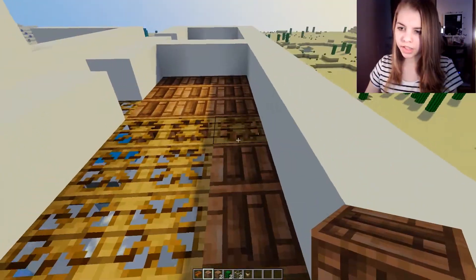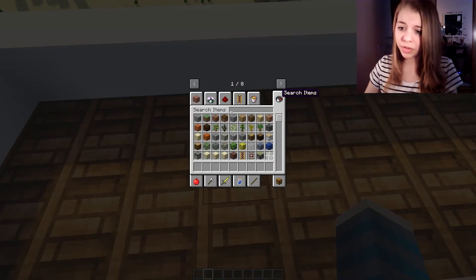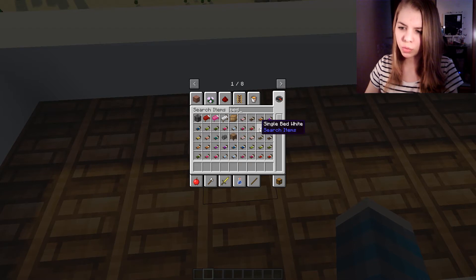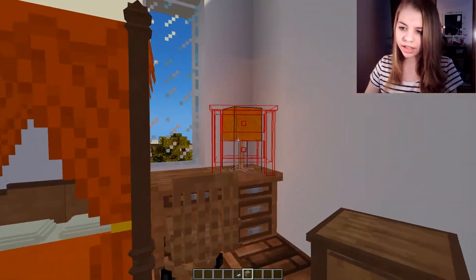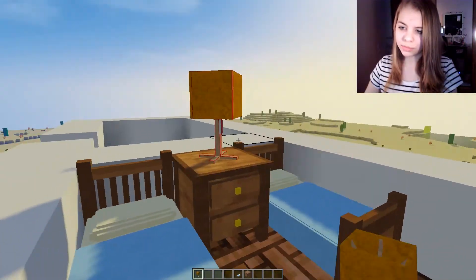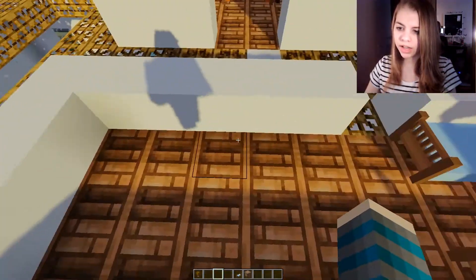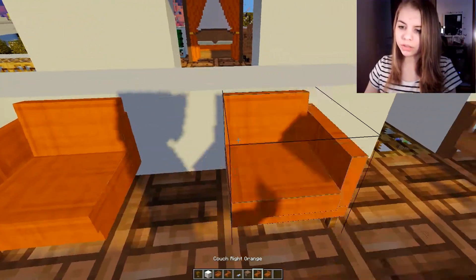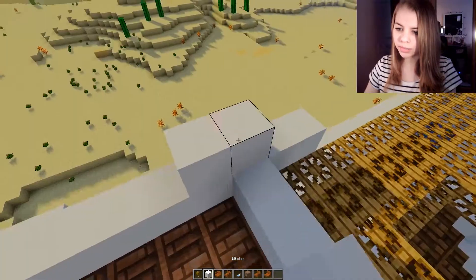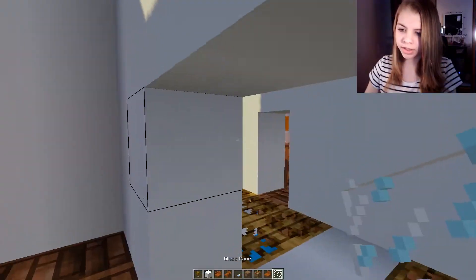I'm gonna do another room with this jungle wood because I just really like how it looks. This is a really long thin room — I'm thinking maybe two light blue beds. Then I'll grab the same lamp we had, which is technically yellow but really doesn't look yellow. And over here maybe a little couch, and a nice window — I think the normal couch is fine.